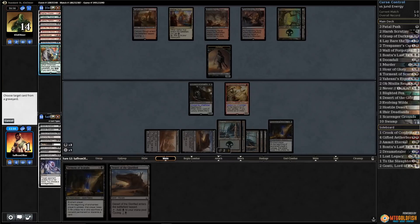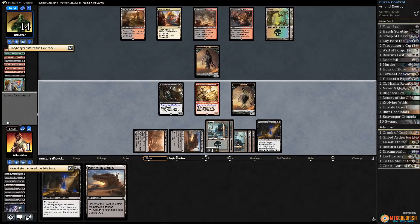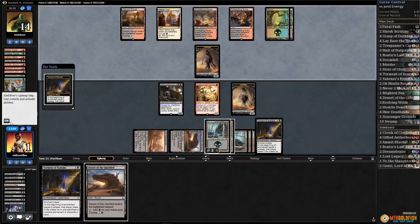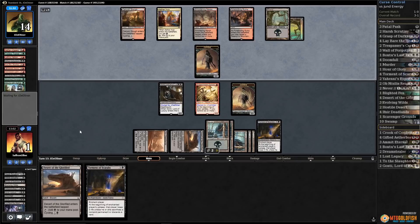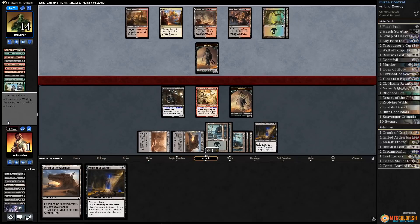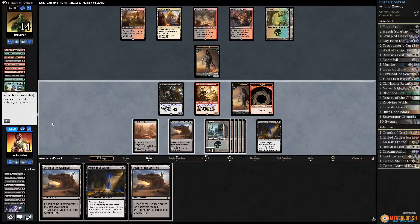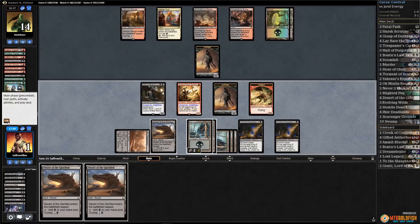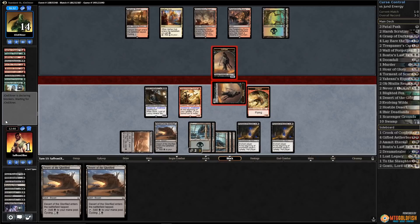Just be greedy — get rid of Glorybringer doesn't really matter, make a zombie, pass the turn. We have to fade one more turn. No Glorybringer! If we stabilize at one life — opponent discards, come on no whammies. Opponent passes. Oh, we should have cycled. We're making dragons — it's dragon time! Another Desert, another Torment of Scarabs. Get in with our zombie, opponent blocks.